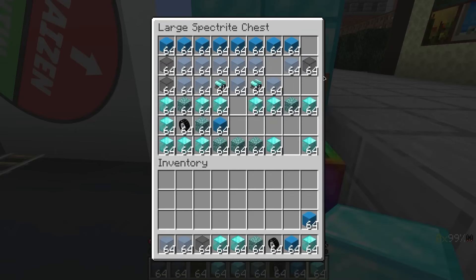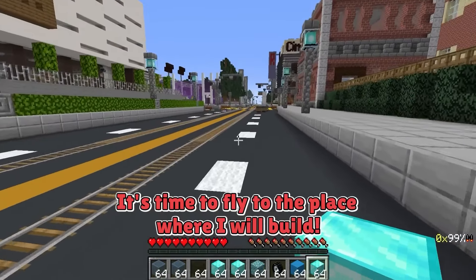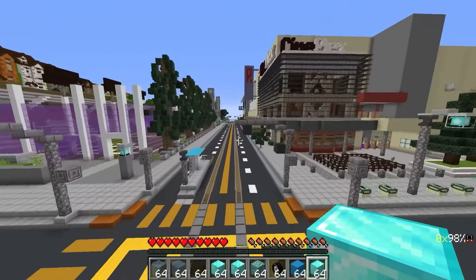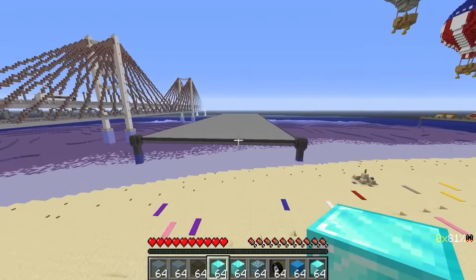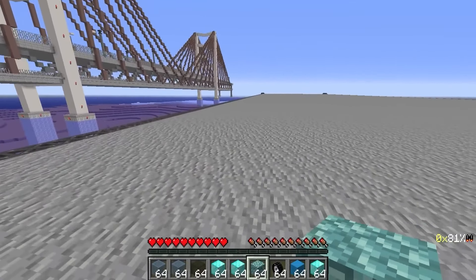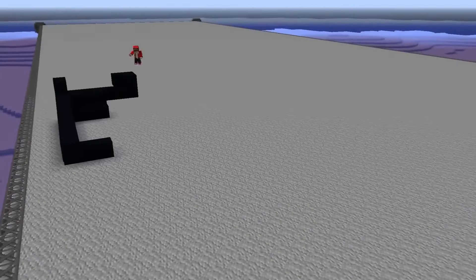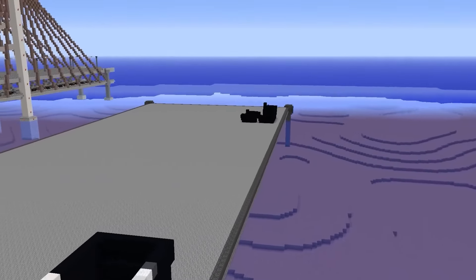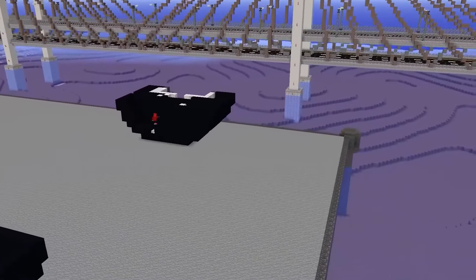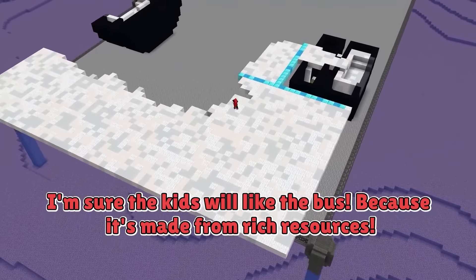It's good that I got rich! I can build a really cool bus and go on an excursion to a cool place! It's time to fly to the place where I will build — it's good that I have a jetpack! As you can see, I have already arrived at the place where I will build a rich bus! I'll build a big bus and then I'll just make it smaller — it'll be much prettier that way! The kids will like it! First, I will build the wheels part and then I will build the base. I will build the bus in white — it will look more beautiful that way! I'm sure the kids will like the bus because it's made from rich resources!